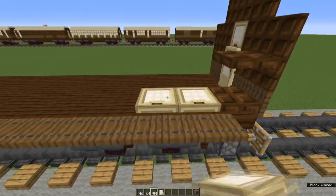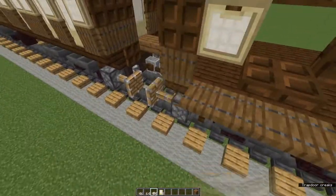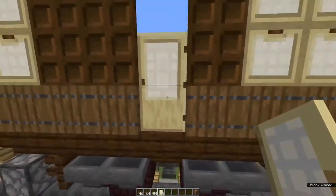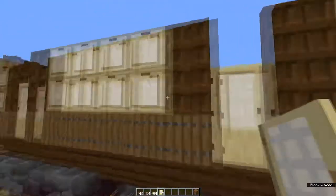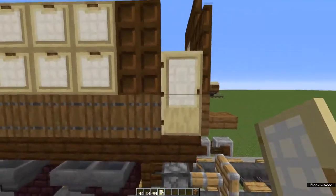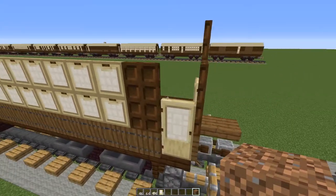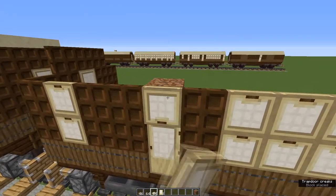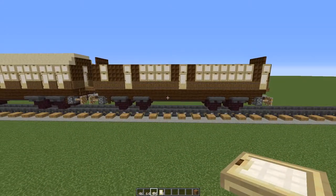Fill all the spaces with birch trapdoors and fold them all up to make walls and windows. Now for the doors: take a birch door and place it in the first gap so that the hinges are towards the back of the carriage. Come to the next gap and place it so that the hinges are towards the front of the carriage, and do the same with the one at the very back — hinges towards the front of the carriage. On top of each of those doors place a waste block, and in front of each block at the top place a trapdoor and fold it down to form a fanlight, then get rid of the waste block. That's the platform side of the train.